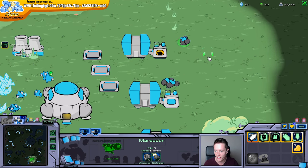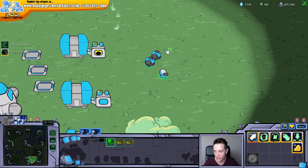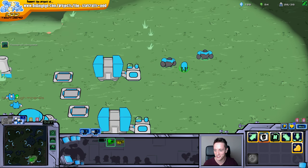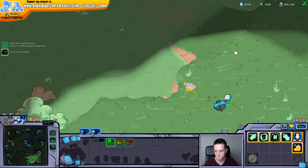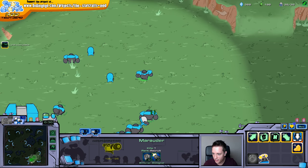Let's queue another Marauder. There we go. Look at these muscly guys - they're attacking each other. Research has been completed - let's have a look. So right now it is slowed down, so it's indeed Concussive Shell right there. It's a scouting SCV - quick, get rid of it! What am I shooting? I'm shooting those American football things. Let me have a look - that's exactly it.